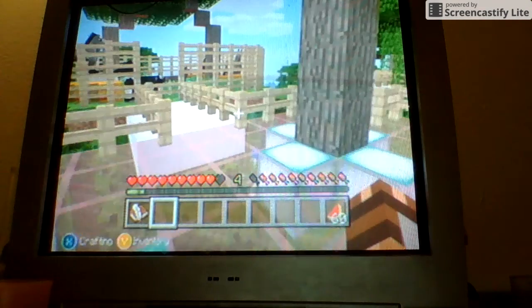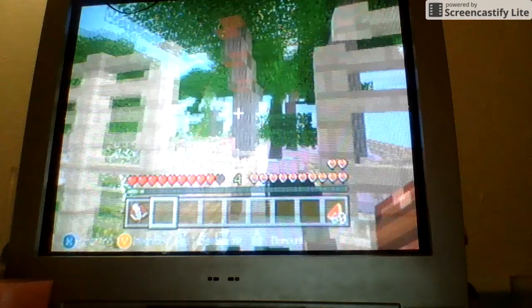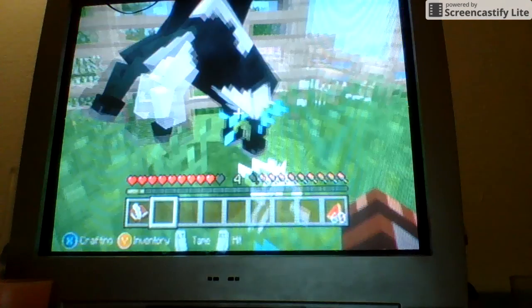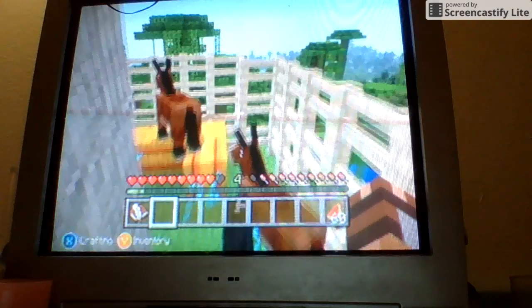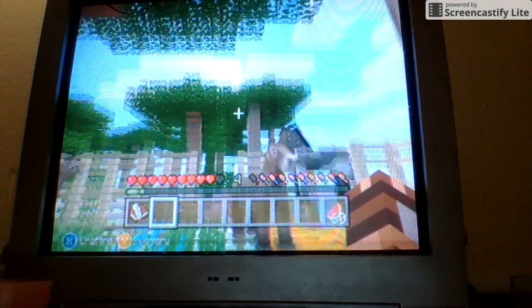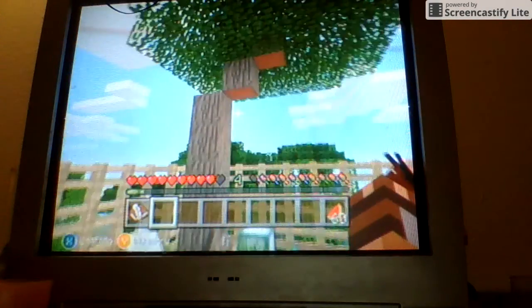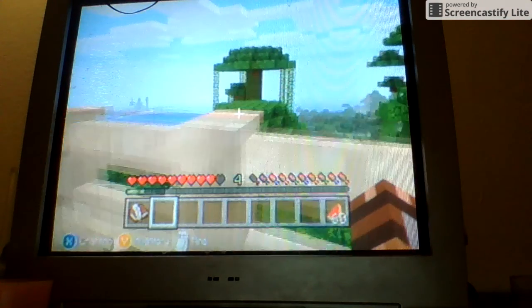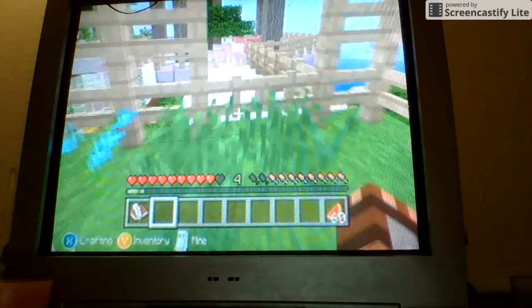I think I exited without saving, so the new pig is gone. Then you go into here — this is my horses', donkeys', and mules' garden. There are acacia trees over there and you need the nature coming in here. It's cute; there's kind of a view that they have.